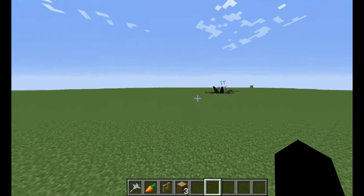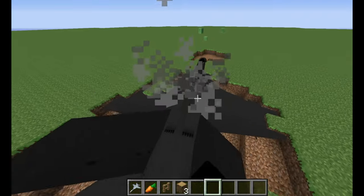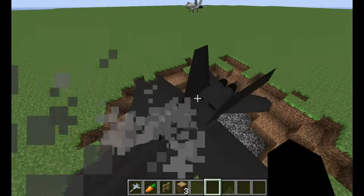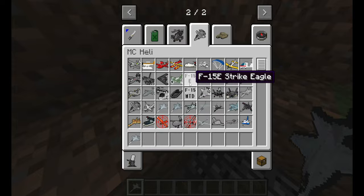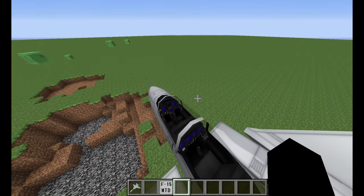I'm using the mod called MC Howie. It's Minecraft 1.7.10 Java Edition. I'm using the content pack called F/A-18 Super Hornet. This is the F-15 — nice cockpit.